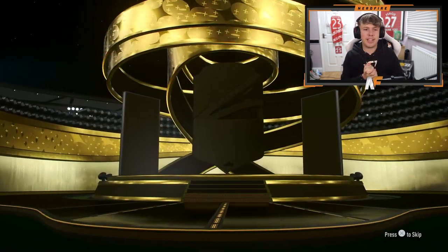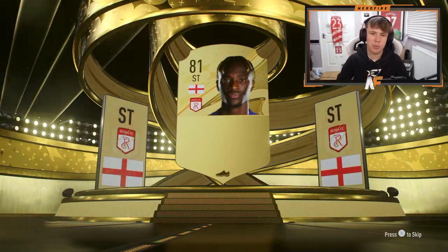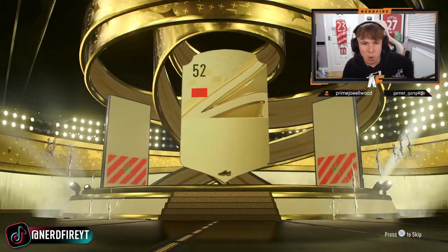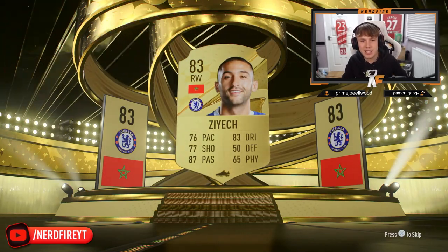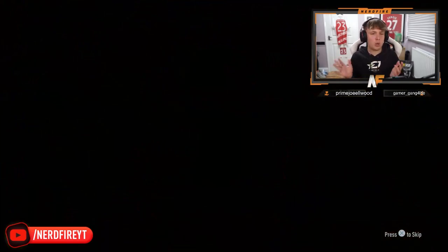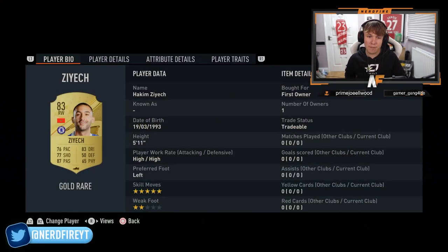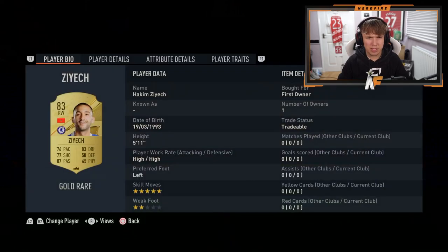On the PlayStation account - it's Tammy Abraham, actually not a bad card, not the worst way to start. We've got a boards - first boards on this account. He's 83 rated, 76 pace, probably just about usable as a CAM. Let's have a look - we can actually switch him in game as a CAM. The only thing that lets him down is his two-star weak foot.